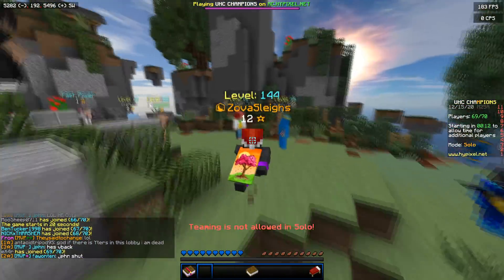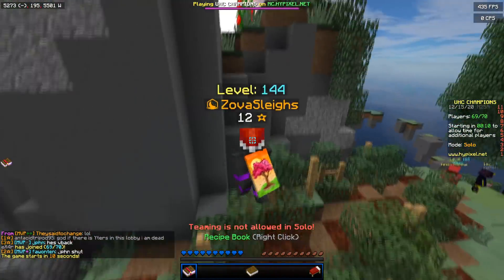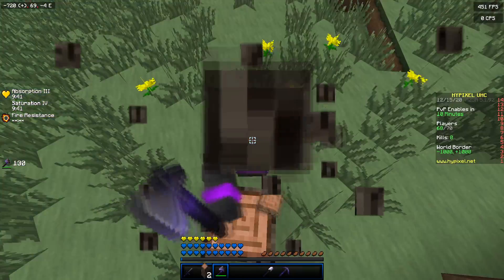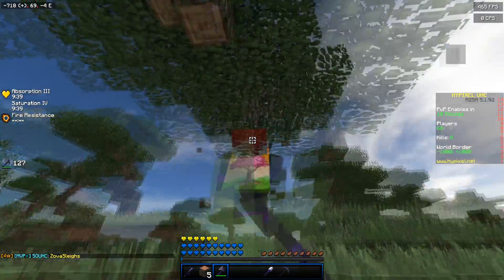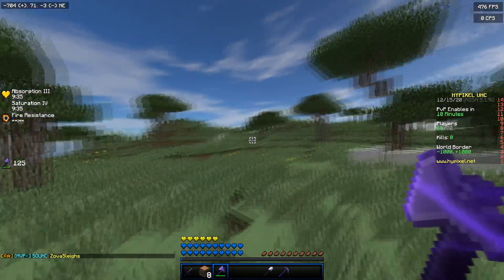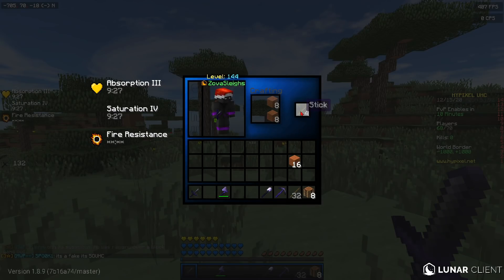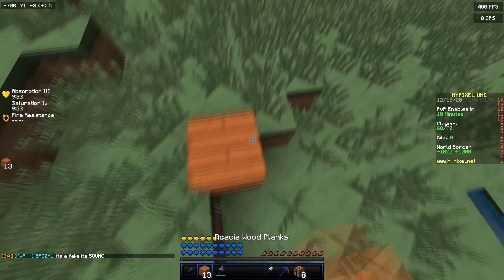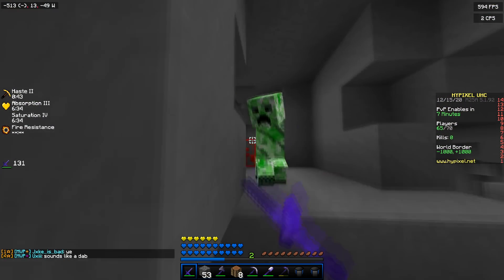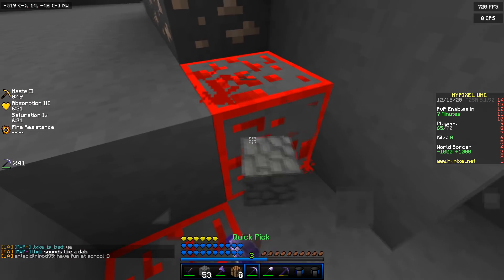We're back with another Hypixel UHC - we're trying to get a modifier this time, I haven't played one in forever. Hopefully you guys are having a good day. If you are, like this video, and if we get 2000 likes I'll do a Christmas giveaway with a UHC booster, a Lunar Client cloak, and a VIP+ rank on Hypixel. Oh, we found a creeper - let's go, we can make a blaze rod.